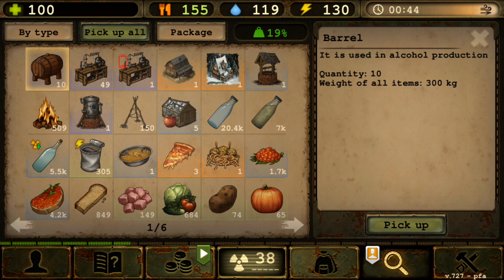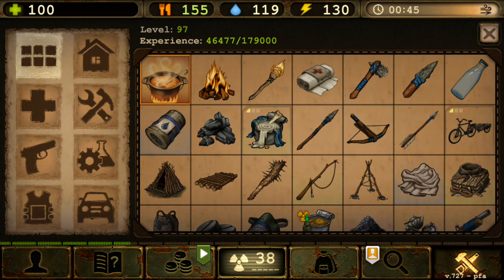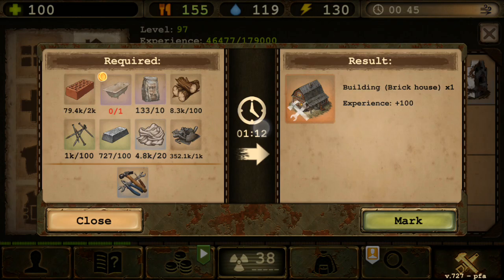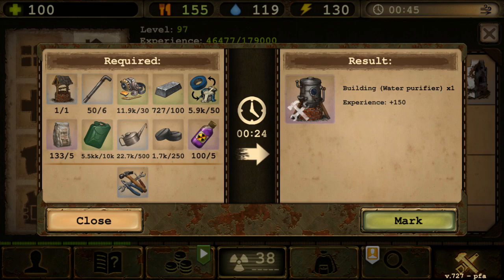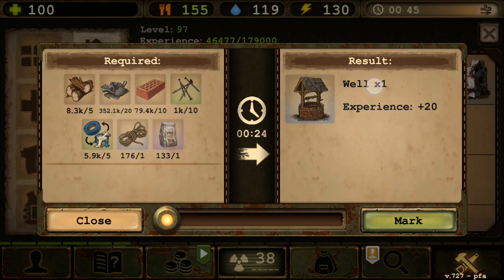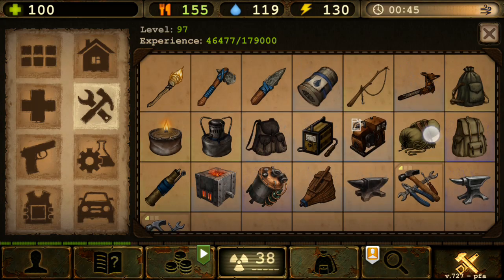In the big update about one and a half to two months ago, the chemistry lab is no longer available to craft from the crafting tab. As you can see, we have the house, water purifier, greenhouse, brick oven, and wooden house — but there is no chemistry lab.